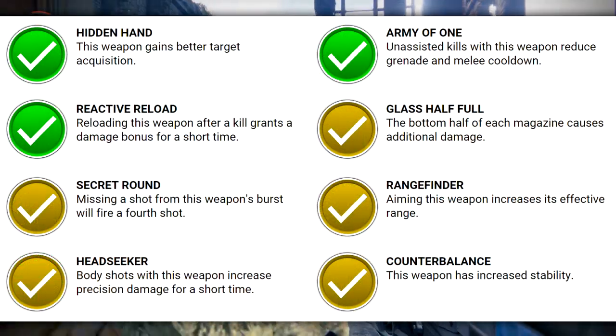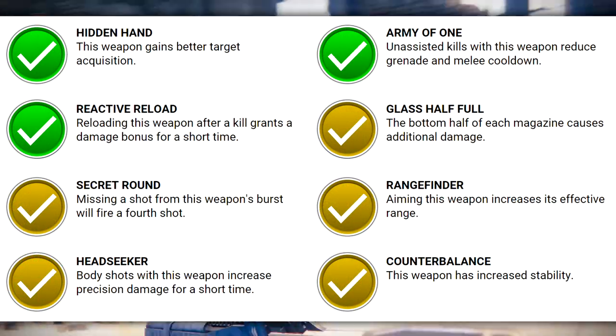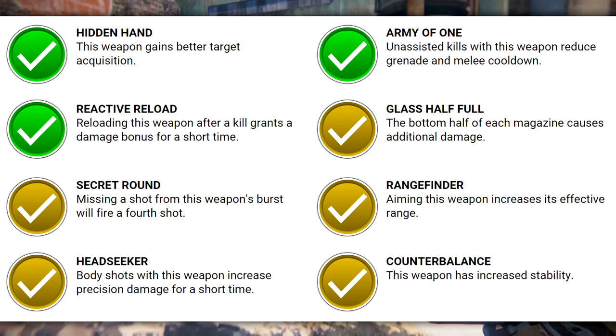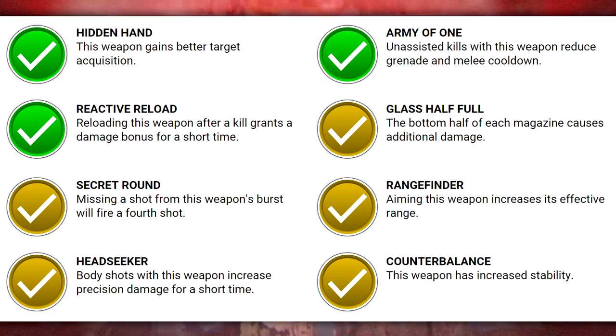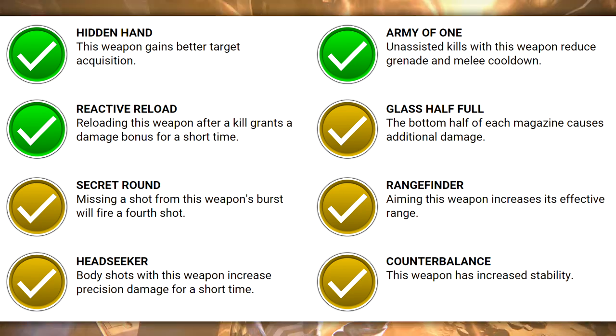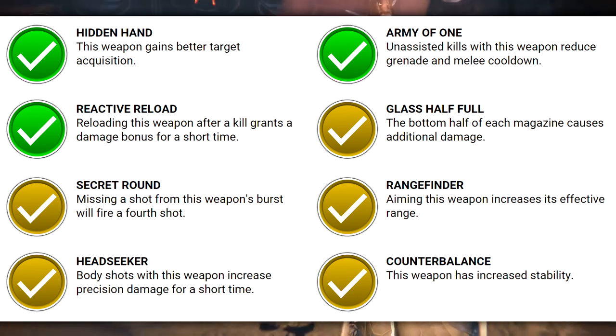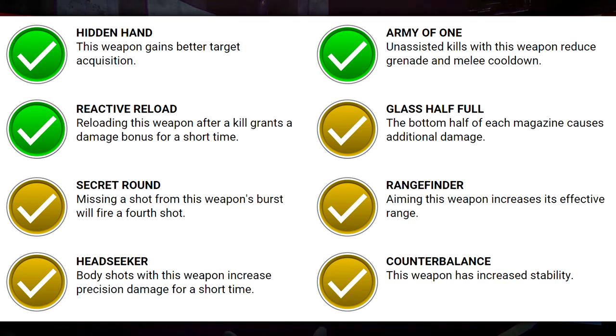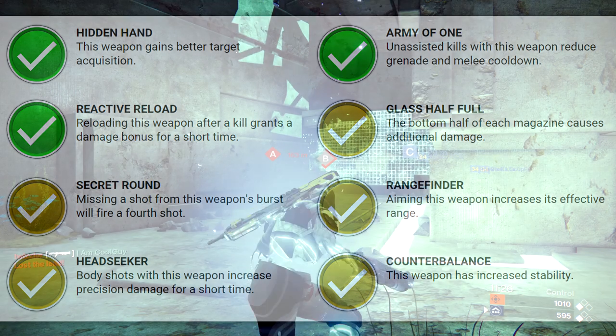In the last perk slot, Secret Round — just stay away from it. Glass Half Full: with a starting magazine of 30, you're not going to find yourself at the bottom too often. The okay perks are Counter Balance and Range Finder. Perks I find some value in: Hidden Hand — this weapon grants better target acquisition, making the Hopscotch more sticky when acquiring targets. Reactive Reload — reloading after a kill grants a 33% damage bonus for 3 seconds. Head Seeker — body shots increase precision damage within the burst. And Army of One — unassisted kills reduce grenade and melee cooldown.